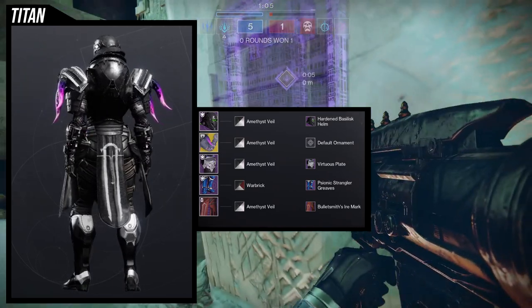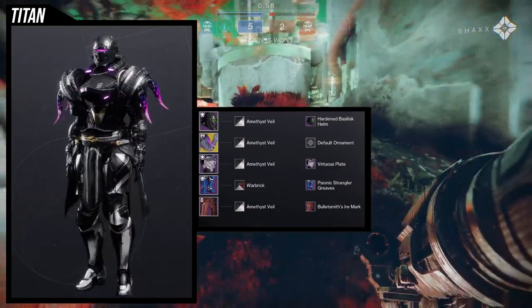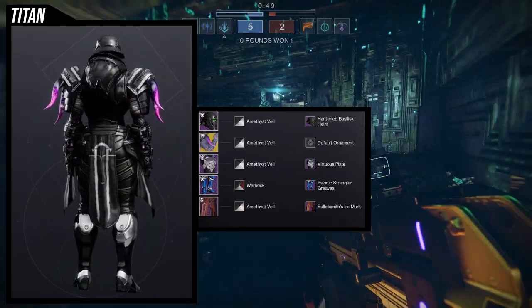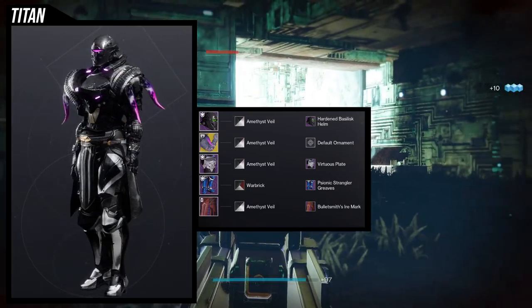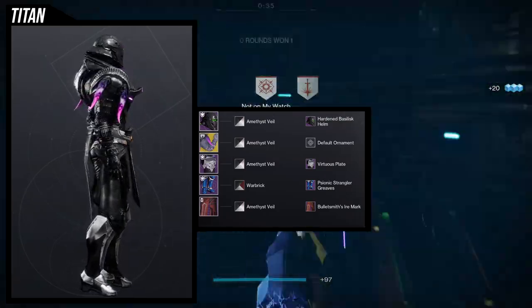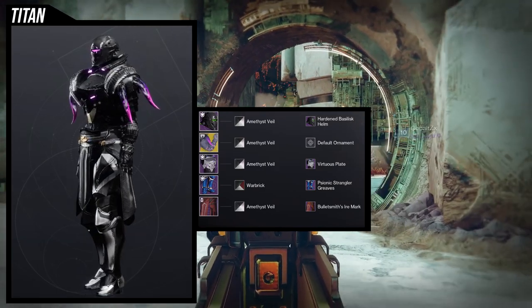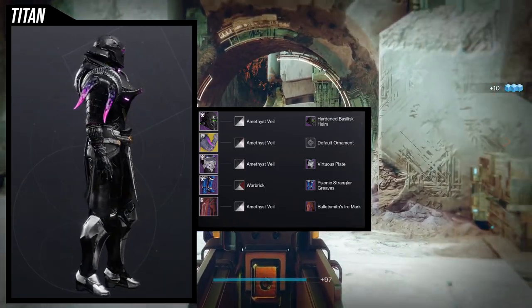Just be aware that the hardened basilisk helm has a really weird quirk with shaders — the color will actually change, going from a dark pink to a really desaturated pink, almost like the color is bleeding down from the visor. It's a little annoying but also gives the helmet some uniqueness. With amethyst veil, which is usually a very pink shader, on this helmet it goes super dark — I've never seen amethyst veil have that dark of a pink before.